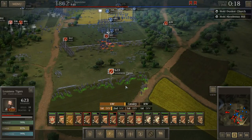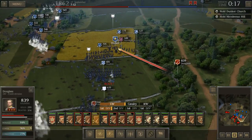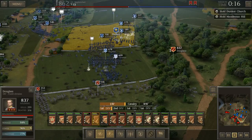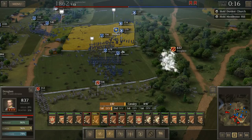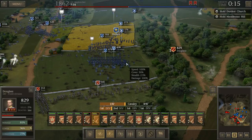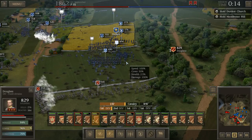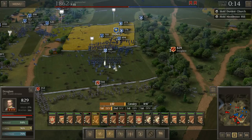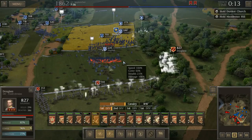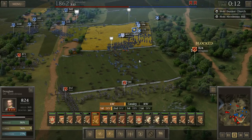Thank goodness we kept the Louisiana Tigers back here on the third line of defense — otherwise I think the enemy would have probably already broken through. They've got a lot of skirmishers here as well, pretty frustrating. Let's go ahead and hit those skirmishers too. Good shooting boys, keep it up. Fire at McGilton — they haven't learned their lesson yet. There we go, finally they routed! Look at all those Federals — that's what I'm talking about, boys and girls.